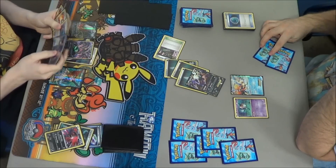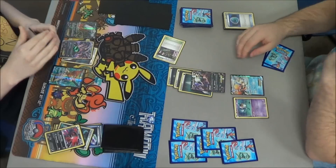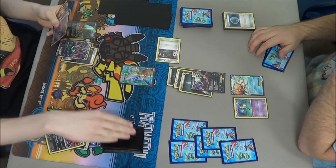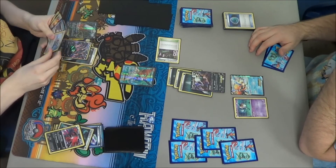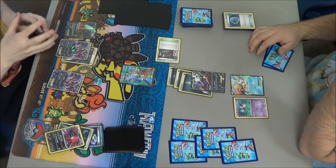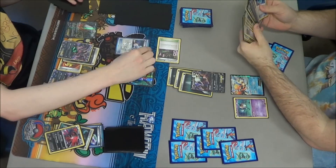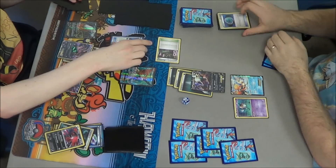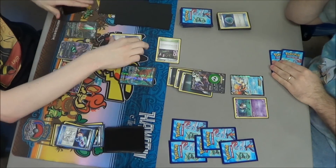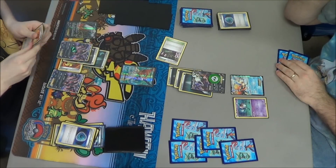Basically in this game every move counts. When you're up against a Yveltal deck you have to be as careful as possible, and when you're playing the Yveltal deck you need to be equally careful. You absolutely cannot risk misplaying even once. These decks are so powerful, but they still have a few drawbacks — like if you Oblivion Wing and move a Darkness Energy to the wrong Pokemon on your bench, that will come back and bite you later.